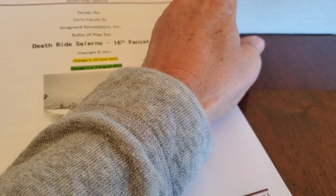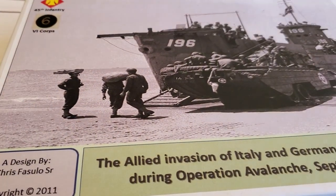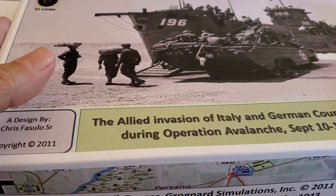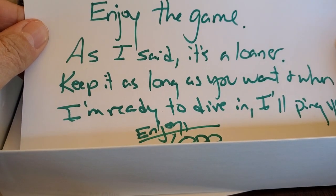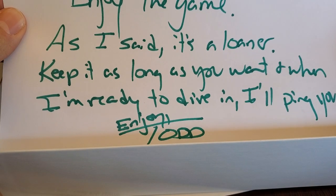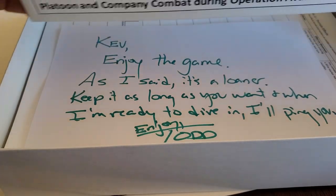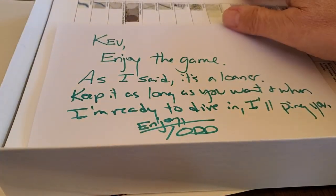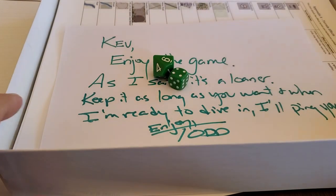So I got this box in the mail and it's a compact little dude, as you can see. It had a real sweet note in it from Todd — enjoy the game, it's a loaner, but hang on to it and I'll send it back to him when he's ready. It's got eight or ten counters punched out, but it looks like they may have fallen out, or perhaps Todd played a shorter, smaller scenario or part of a scenario.